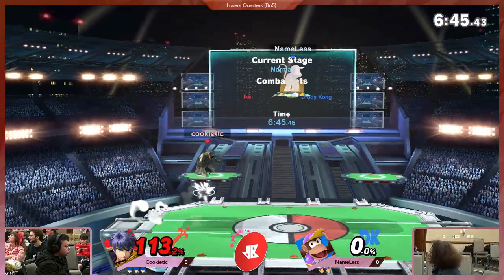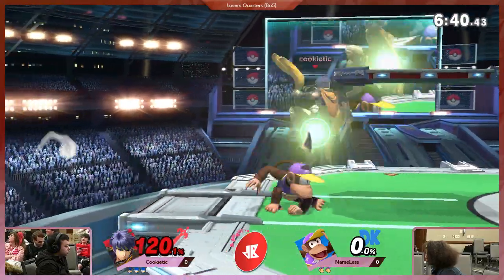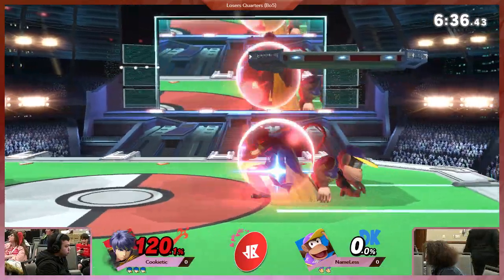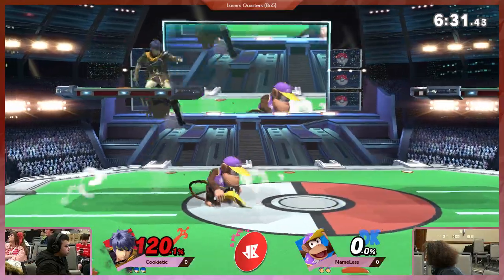But the up air — we definitely saw a lot of those, and that will take Nameless's first stock as well. Nameless coming out with that banana. Forward smash. That was a really good air dodge from Cookie, he barely got out of there.